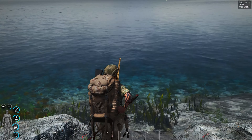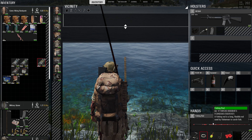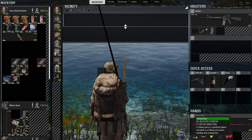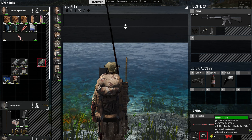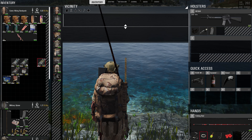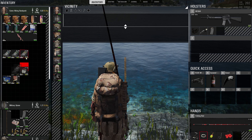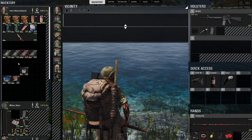Another fun thing we have is fish. For this, you need a fishing rod - an improvised one can do. Fishing reel, line, floater, hook, and bait. In the world, you will find A, B, C, D different hooks.